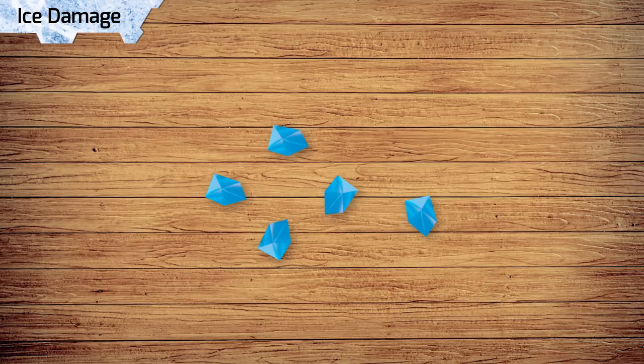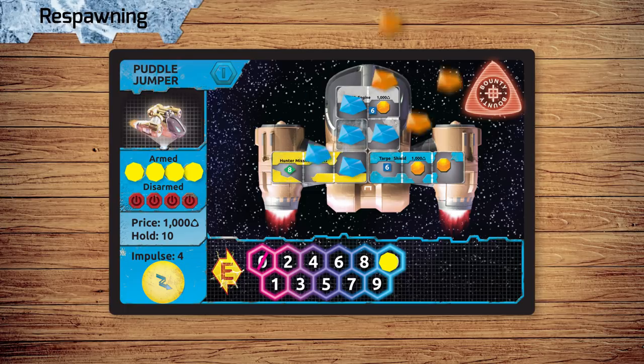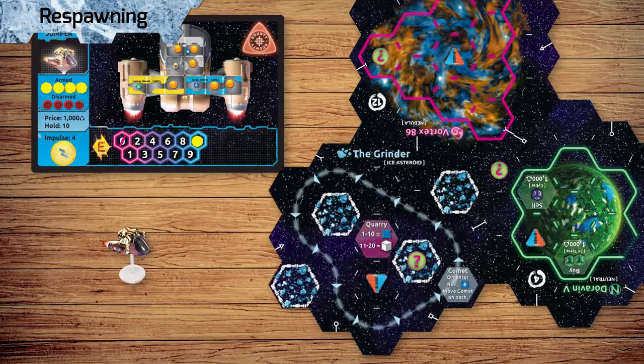Ice damage is similar to regular damage, but can melt or freeze over time. When receiving Ice damage, place it into your hold like normal. During your business phase, you may repair Ice damage for free. But beware — if you don't repair it immediately, the ice spreads during your status phase. Add one Ice damage to every orthogonally adjacent space to any pre-existing Ice damage. If your ship is ever full of damage, your ship is destroyed. In Embers of a Forsaken Star, when your ship is destroyed, you no longer lose a turn when respawning. Simply respawn on your next turn and add damage to your ship depending on your ship's tier.